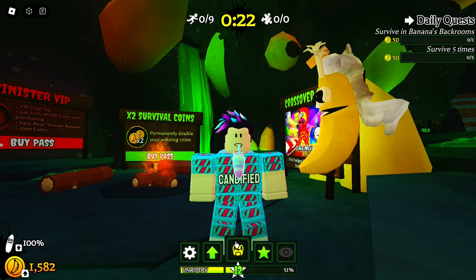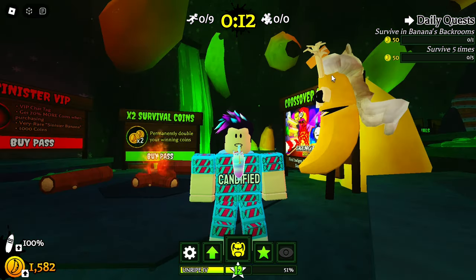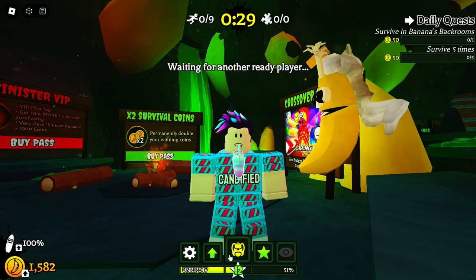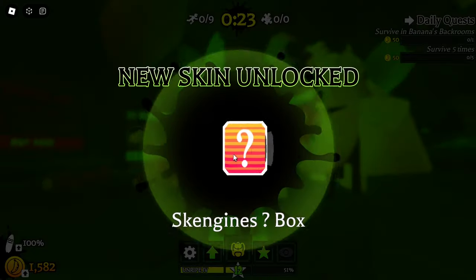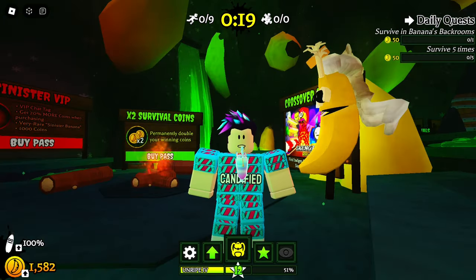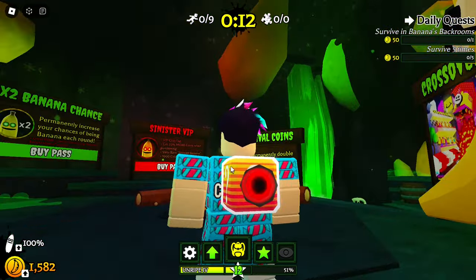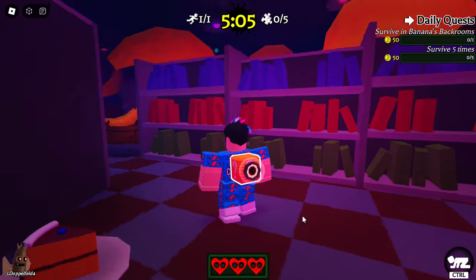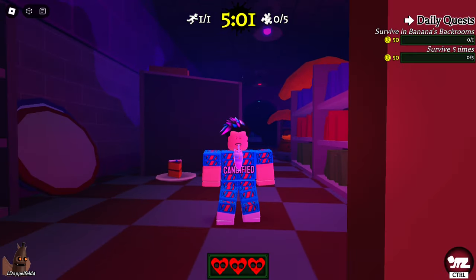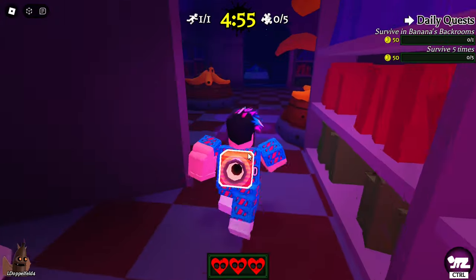Now I'm in Banana Eats, and as you can see I have the Cheesy Chase skin — that's the Banana Eats skin you get for completing the badge quest inside Skenjins. Also, if you redeem the code 'racing' in Banana Eats, you'll get the Skenjins box beacon. Let me equip it real quick — it looks pretty interesting, and it'll turn red once the banana is near you.